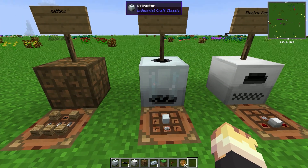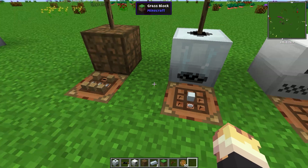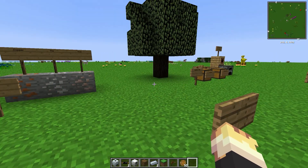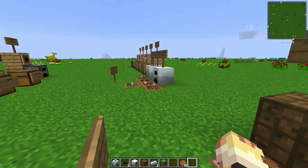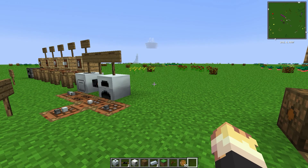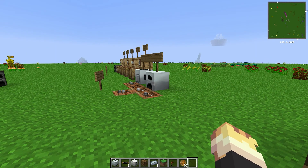A very useful machine is the extractor. It's made with four tree taps, a machine block, and an electric circuit. Simply, all you do is put a sticky resin in the top, it fills up the progress bar, and it gives you three rubbers instead of the one rubber you normally get — it triples your rubber output. I would not recommend an extractor first. I definitely recommend getting a generator and a macerator hooked up first so you can double your ore output. Then get a batbox to store some power, which makes your life so much easier and you won't be burning through coal constantly.